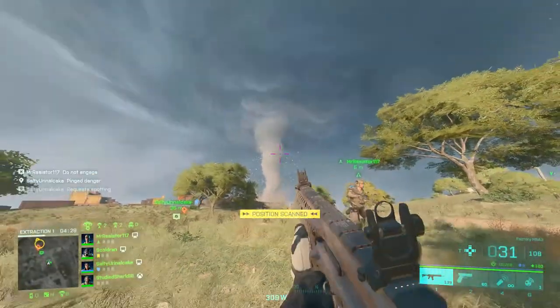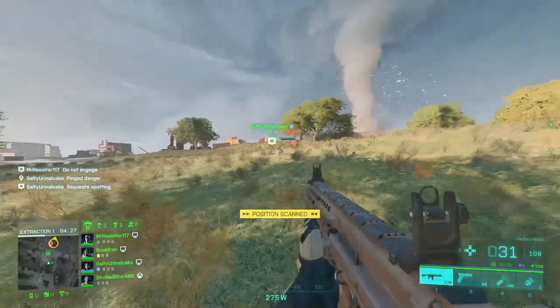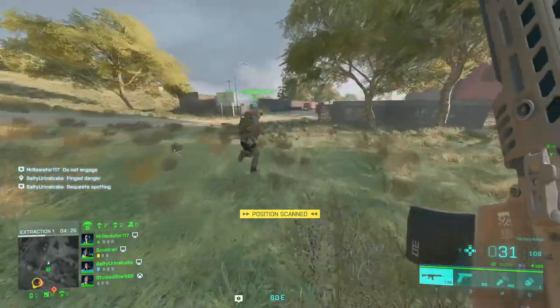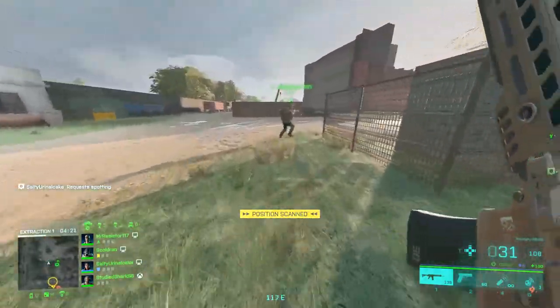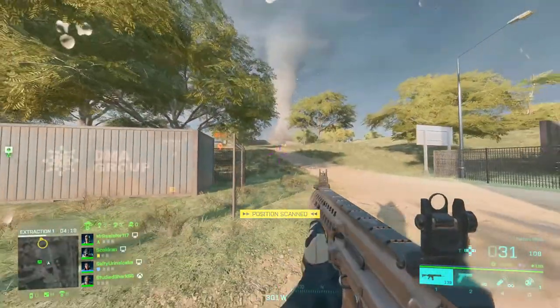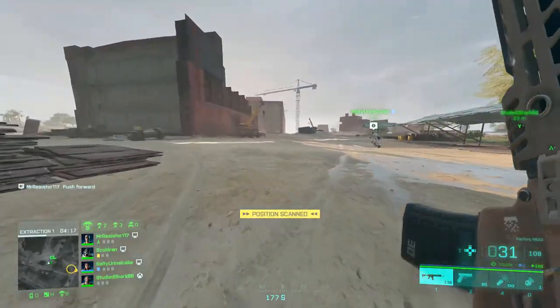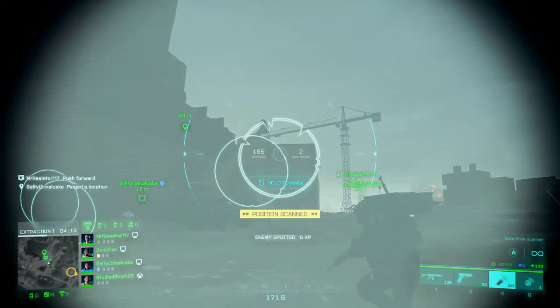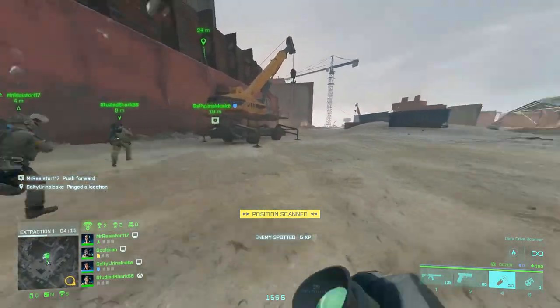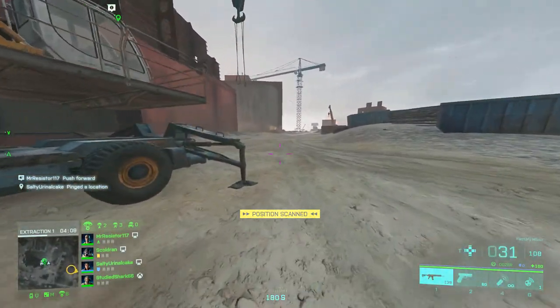My advice here is to play with friends so you can talk over voice chat and coordinate your strategy. The AI in this mode is far more challenging, plus you have other things to watch out for like a tornado approaching you from behind. Also on the select specialist screen, hit the space bar or jump button to actually select the specialist — I'm not sure if that's a bug or just the way it is.